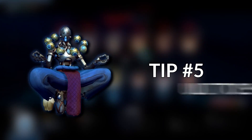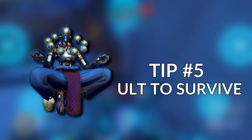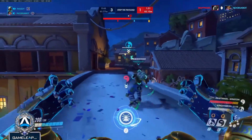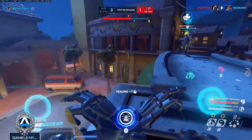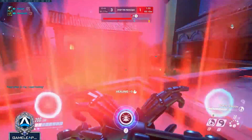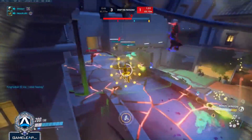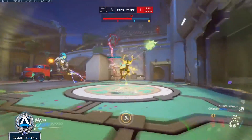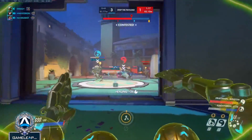Tip number 5: Don't be afraid to use your ultimate to save yourself from death. Using Tranquility is best when you can save your team from powerful ultimates like Genji's Dragonblade or Hanzo's Dragon Strike. However, if you are being dove on and focused heavily, it's better to use your ultimate to save yourself rather than just dying for free.